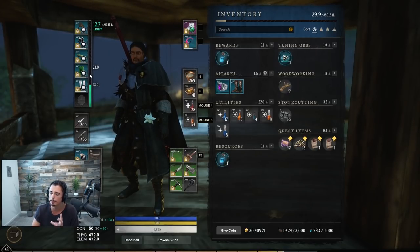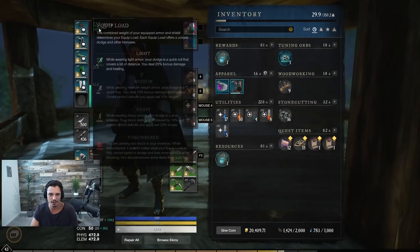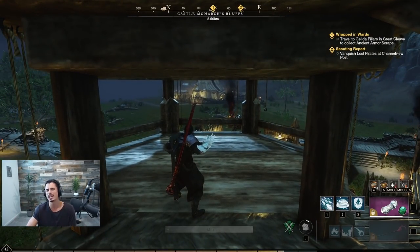For wars you could consider swapping to medium gear with a heavy helm or heavy legs to bump up tankiness, but for world PvP I absolutely love playing light armor. The 20% bonus damage from light armor stacks with everything else we talked about, so we're getting so much damage. That's pretty much my current build and how I'm pulling off some crazy one-shots. If you enjoyed this video give it a thumbs up, let me know what you want to see in the comments, don't forget to subscribe!